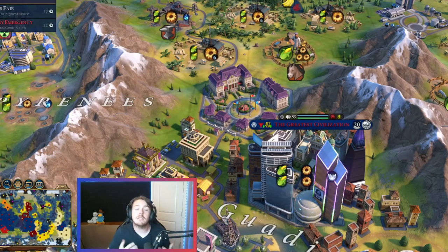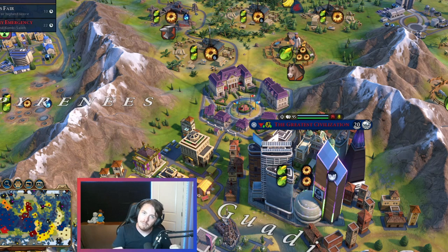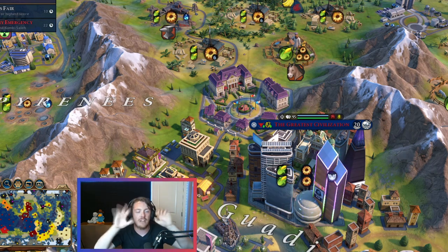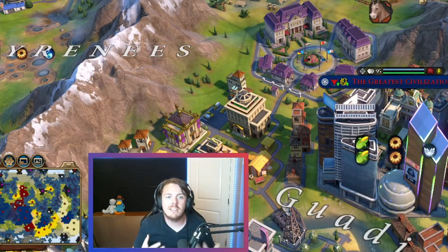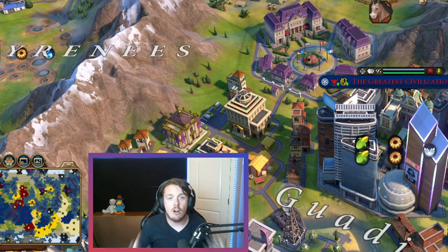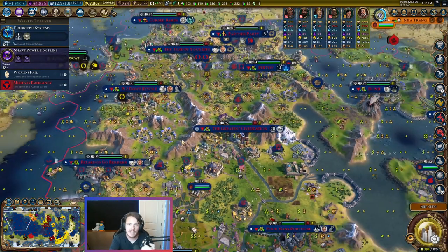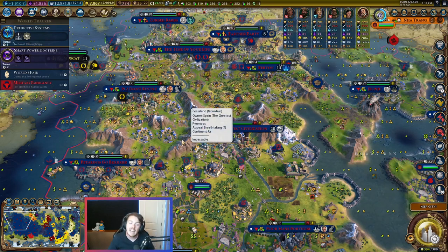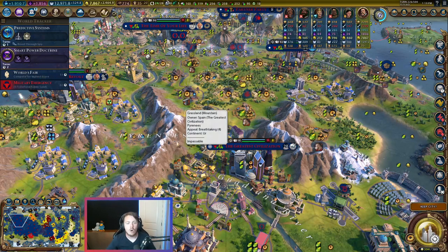Overall, my advice to every Civ player is don't sleep on this district. Try it out more than you currently are. Most people, including myself, undervalue the Diplo Quarter. That's not to say it's an S-tier district you need to build right away in every game, but the benefits are there — they're subtle. More Diplo favor, more influence points, slowing down enemy spies — all of those things unlock options and different pathways throughout the game. And because you only have to build one Diplo Quarter, this decision isn't coming up in every city like campus or commercial hub decisions.